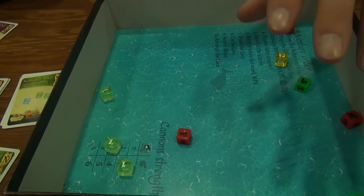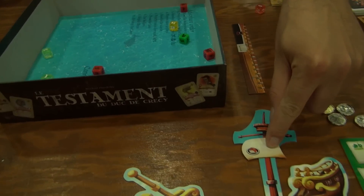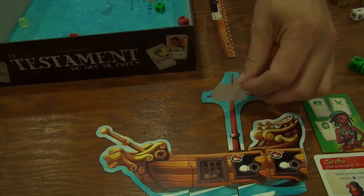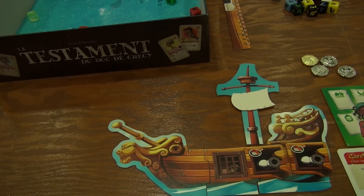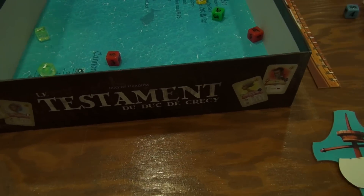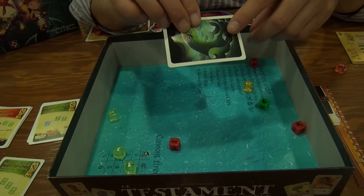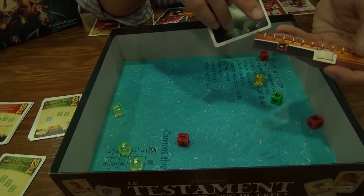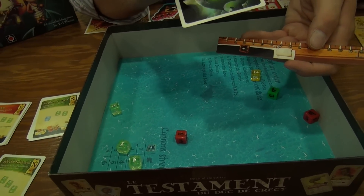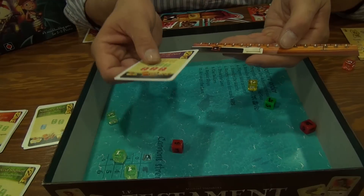But before we do all of that, the players have the option of moving their ships. So your ship has a sail on it — if you would like, you can flip your sail over to the used side and move one of your dice. To move, any card in the game could be used as a measuring device. There's also a ruler that has this on it as well for other measurement. For a move action, you use the long side of the card.